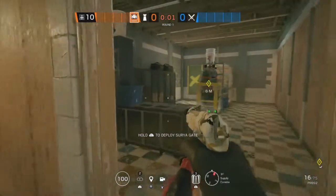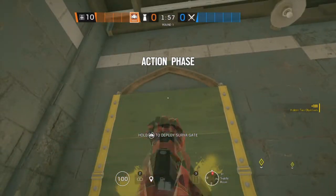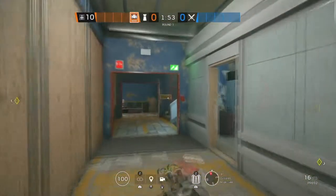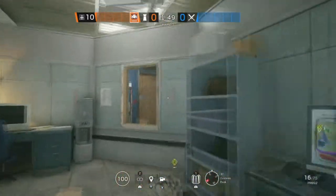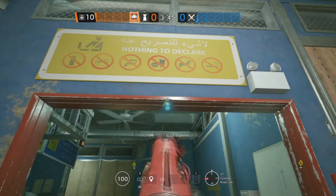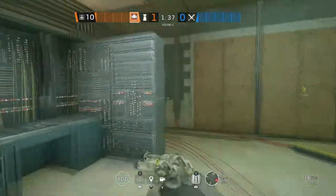The first site on the next map, Border, is Customs Inspection and Supply Room. Starting off in Supply Room, we're going to put an Aruni on this window. The next Aruni is going to go in Customs Inspection on this double doorway, and the last Aruni is also going to go in Customs on this double doorway.